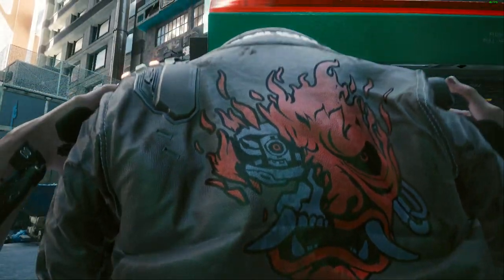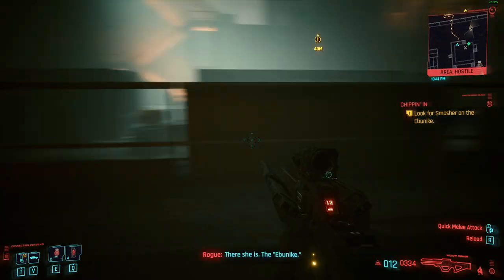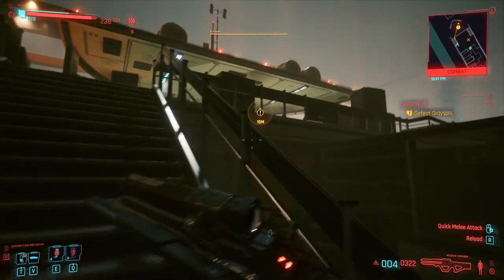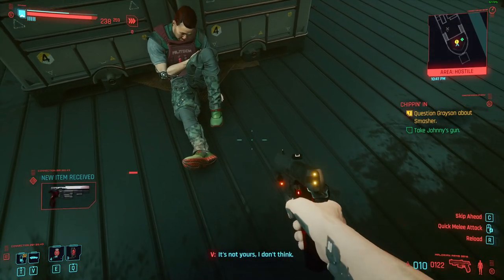You will drive to the next location where you need to find the data terminal. Play that however you like. Whenever you get the right information, you will need to head over to the Iboniki ship and look for Smasher. You will find out Smasher isn't there, but Grayson is. Grayson is using Johnny's handgun. Kill him and you will obtain the weapon. Enjoy.